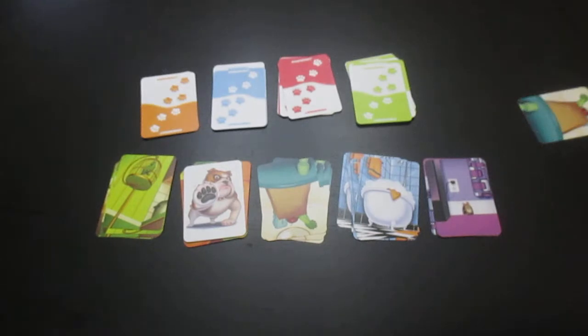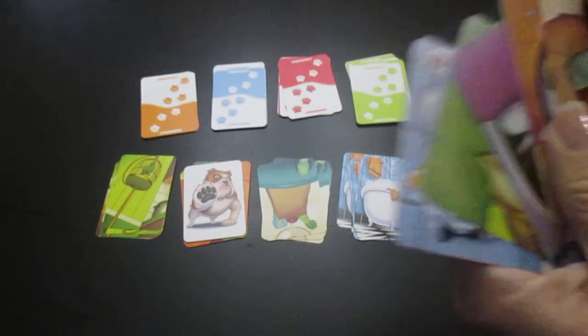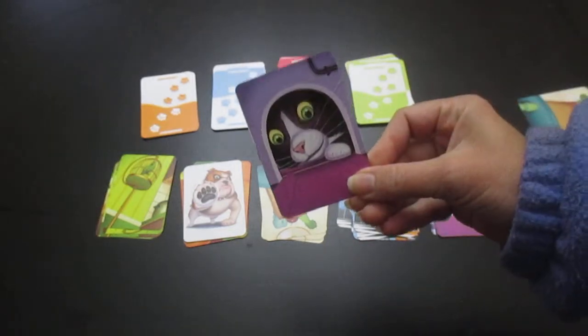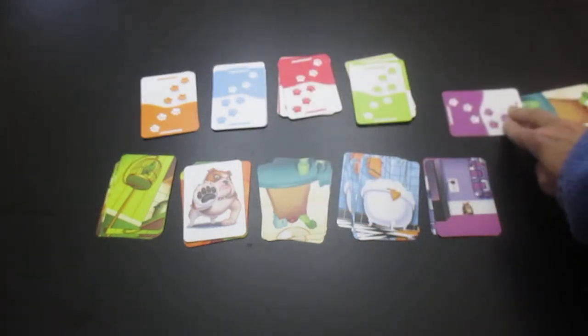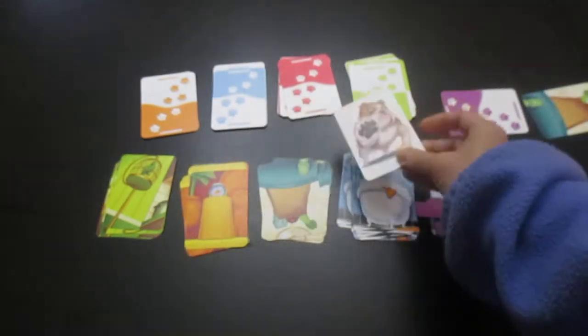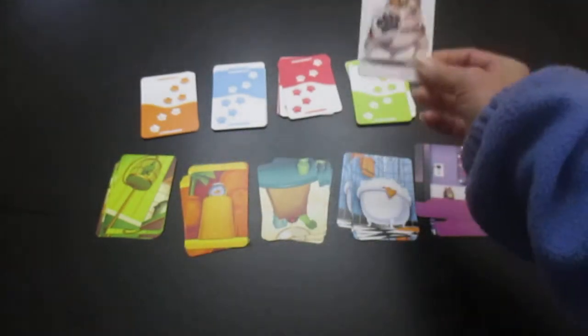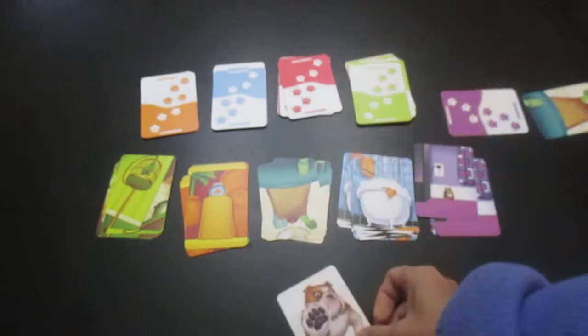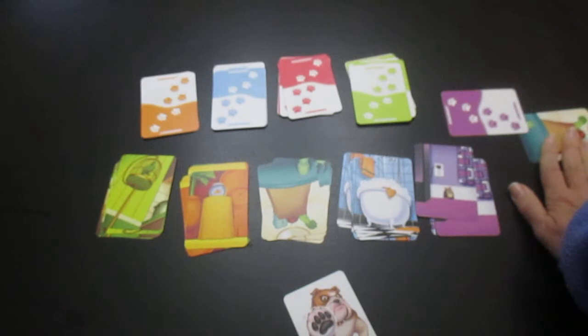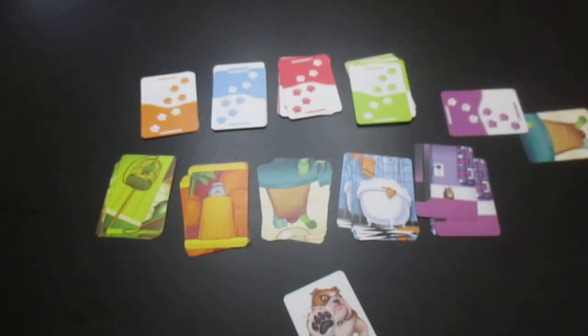Everybody picks up their cat cards and they reshuffle them and they decide what they're going to do next. Maybe next time I'm going to play this cat card. I place it face down. The bulldog gets moved to the next person who can play it, or they don't have to play it — it's totally optional. You keep playing until you've either collected four room cards or four different room cards. As always, refer to the instructions that came with the game for more details. Thank you.